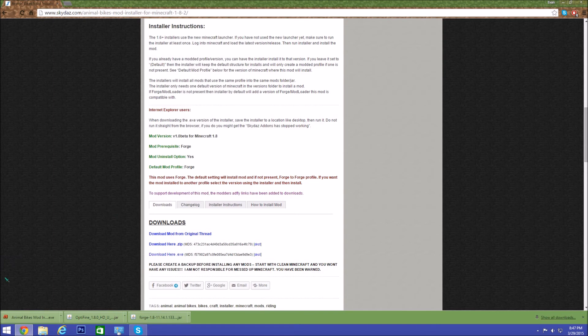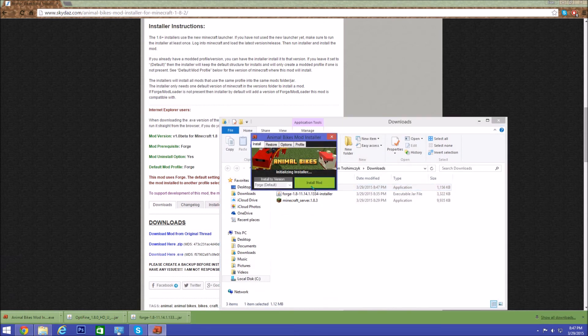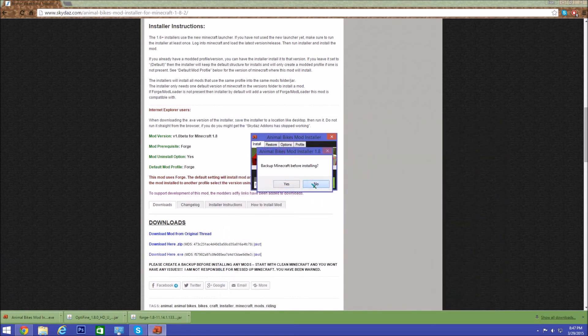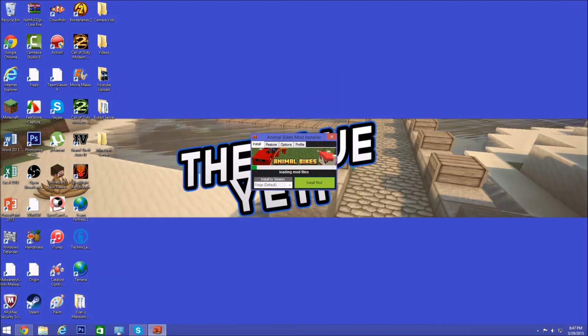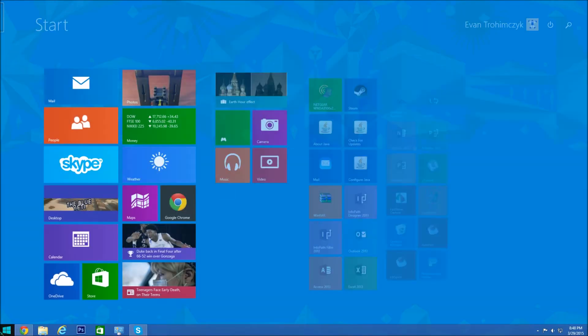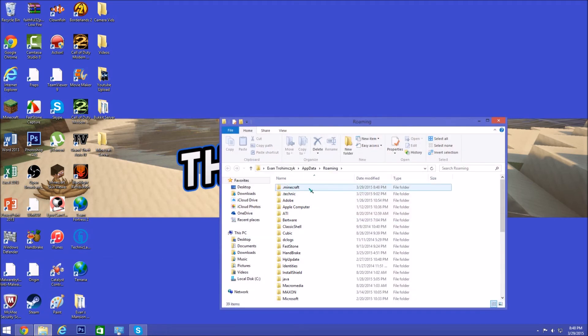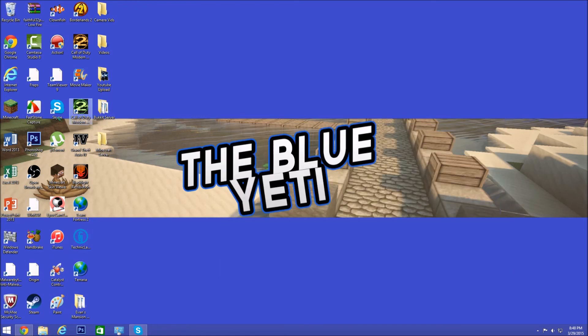Once the file opens or you show it in the folder, click Run, then click Install Mod — do not back it up. It'll install; it'll take longer for bigger mods and shorter for smaller ones. Once done, it'll say 'Your mod has been installed' — click OK and exit out. To verify, go to Run and type %appdata%, go to your mods folder, and you'll see Animal Bikes 1.8 is there. This also works on Mac.